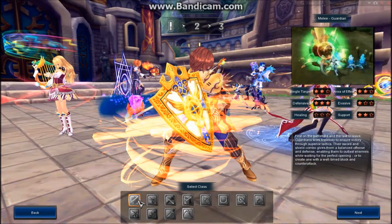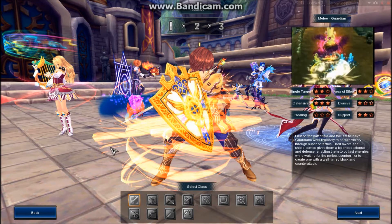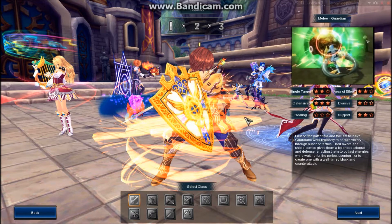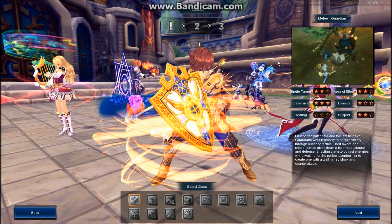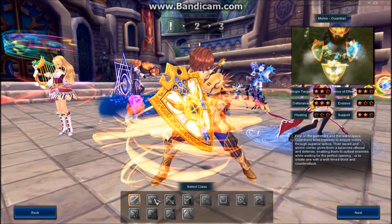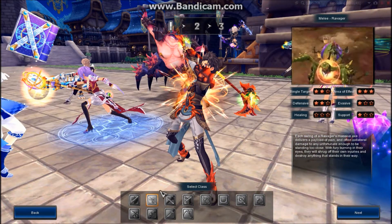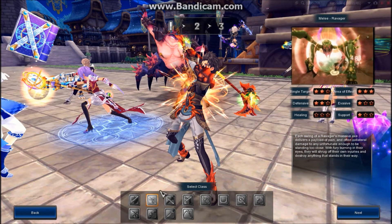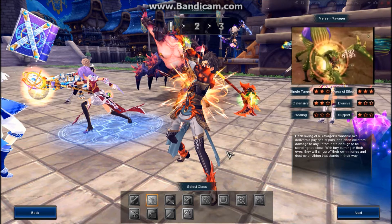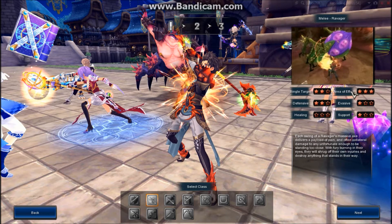Our first class is the Guardian. They are a melee class and very good at defense, as you can see in the preview of their skills. They use a sword and a shield as their weapon. Next we have the Ravager — they use an axe as their weapon and are very good at defense and area of effect.